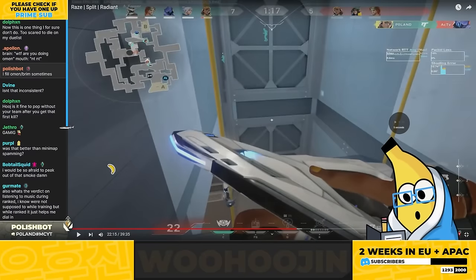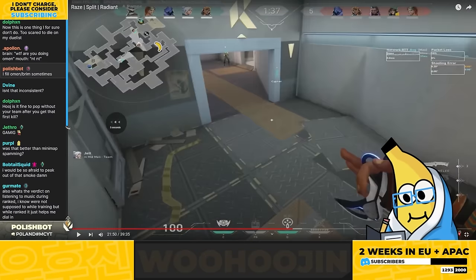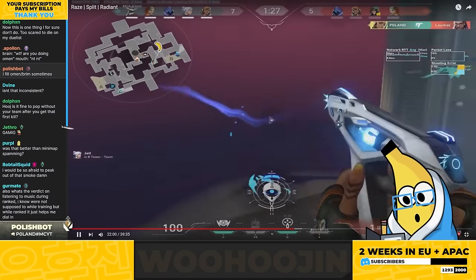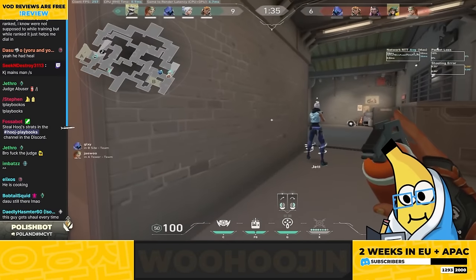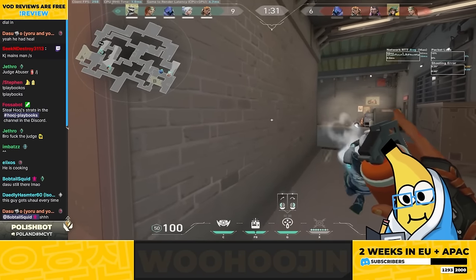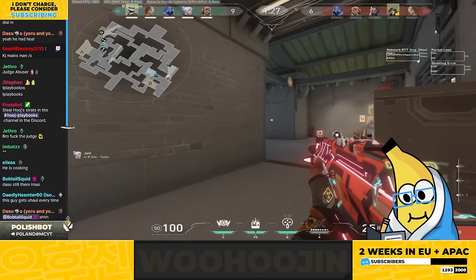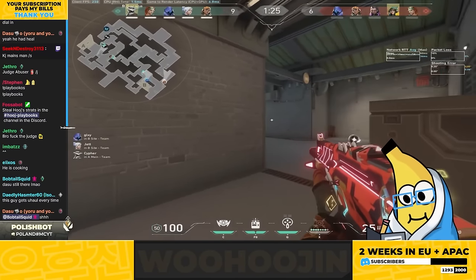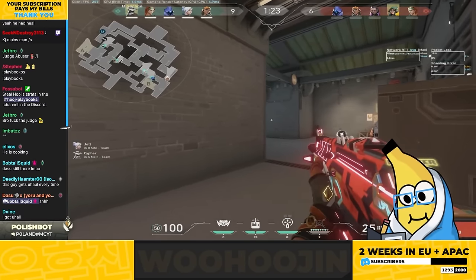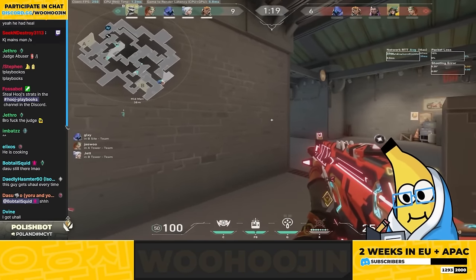At this point we can get more vocal to our Sky — Sky players usually buy heal on pistol round because it's so high impact. I think we can continue to put pressure on KJ.